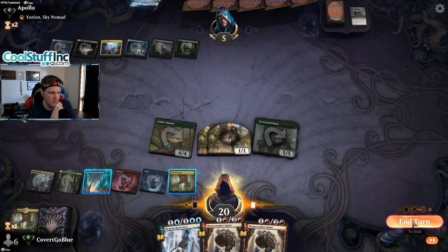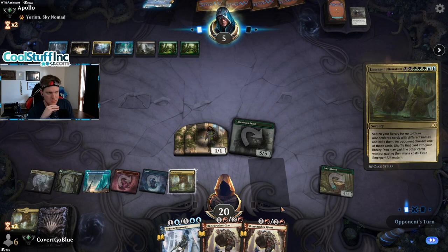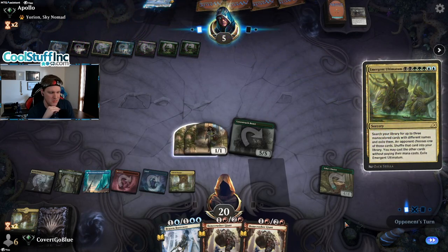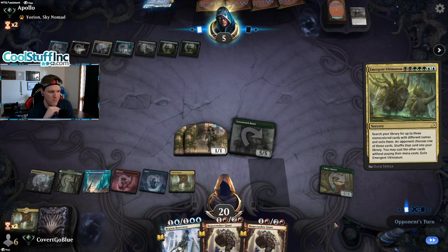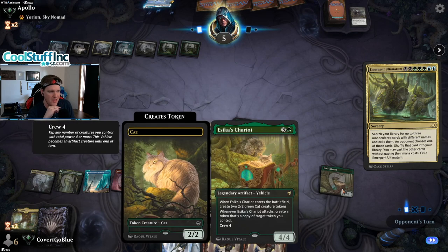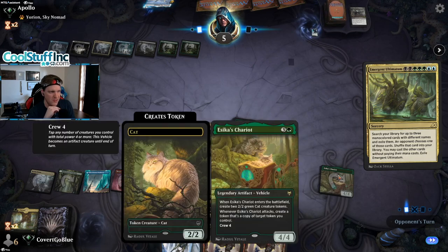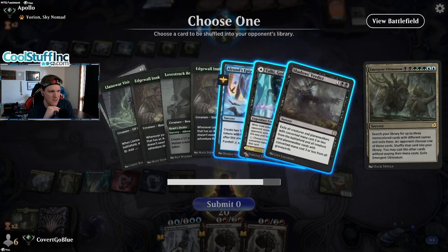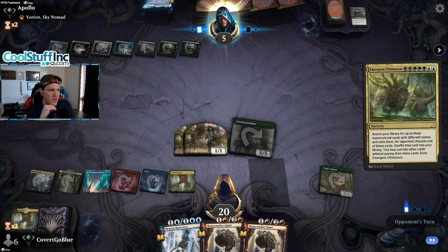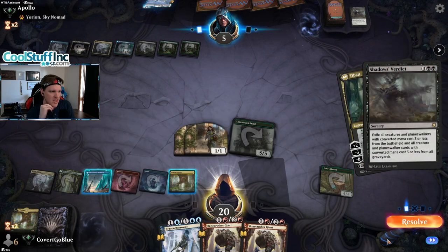Down to five. Five is not four. Here comes the Ultimatum. We can let them sweep the board — we can still beat that: play Giant, Crew Up, and Stomp Face. We can also bounce a blocker. What we don't want is them having Epiphany for another turn — that goes back in the deck. The Valkyrie can exile the Chariot though, so we need them to stack this wrong. They did not stack it wrong. That's too bad.